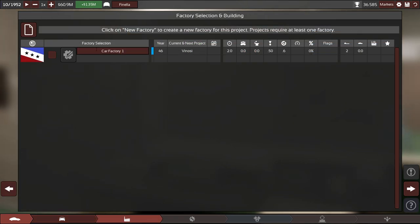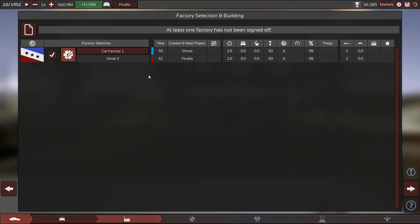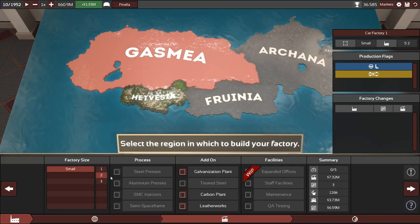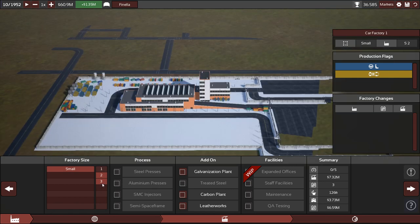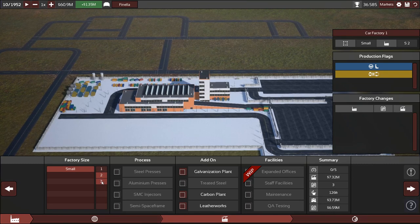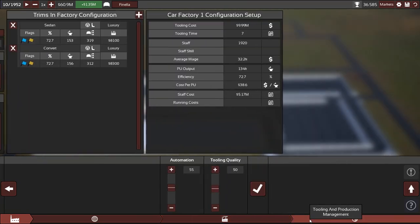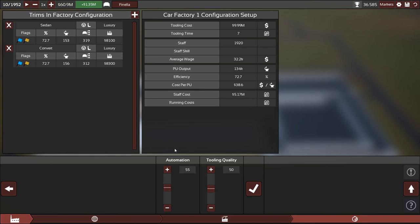Let's use my factory. There are many ponies in this car, and we upgrade to level three. Seven months of retooling — ouch.